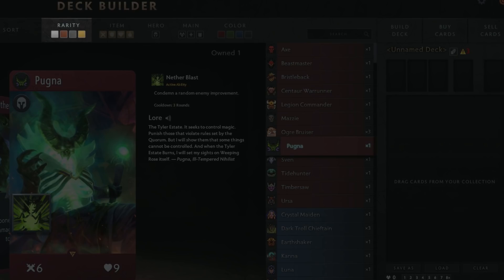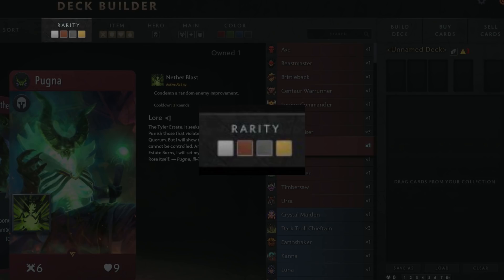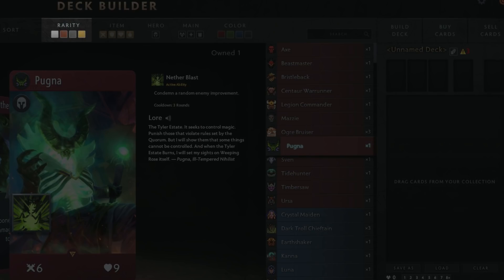Next up we have Rarity, and this is a big one. There are going to be four rarities in Artifact — four different colours, which are really easy to see for someone who's colourblind, so thank you very much for that Valve, to signify the different rarity levels of cards. Valve have already stated that rarity does not necessarily mean power, but this is yet to be proven.